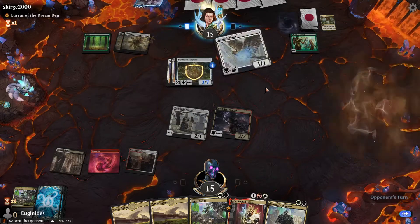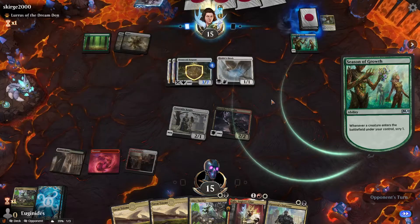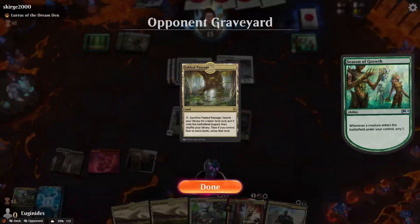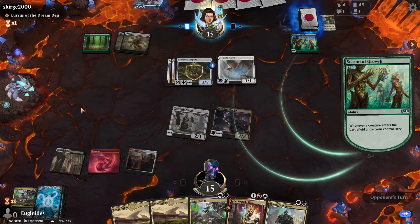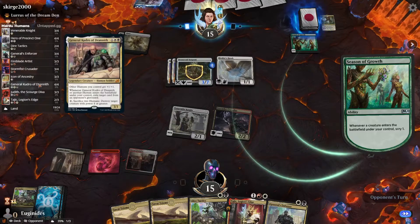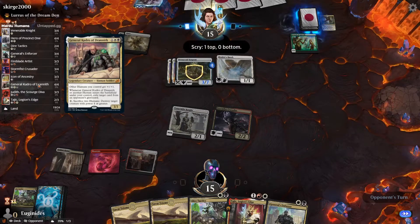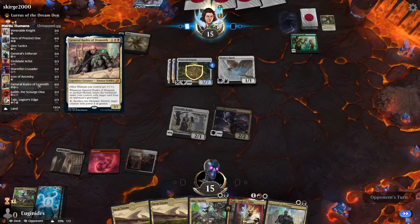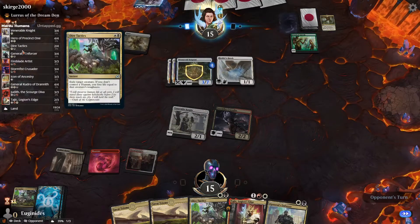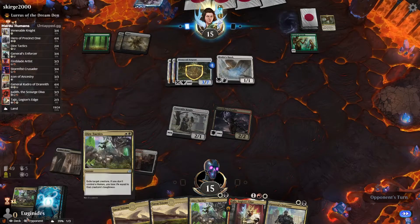Unless he has the thing that makes it start doing damage based on toughness rather than power — that could be something. So what am I hoping to draw here? Destroy target with power four or greater, so he's the one targeting and I couldn't even kill Serpent that way. Probably Hero and Fireblade Artist just to burn him out, maybe some Judith thrown in there.